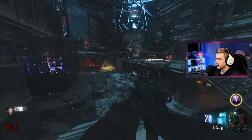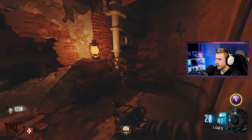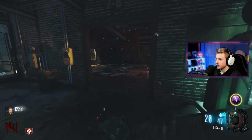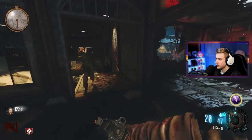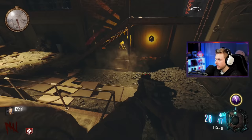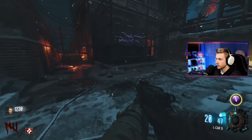Maybe Quick Revive's not on this map. Give me a little bit of a challenge. There we go — got our first perk of the day, and Mule Kick's over here. I'm probably not gonna take that. Let's go ahead, activate this, and run back to link it to spawn. There we go. All right, we got the first teleporter linked.